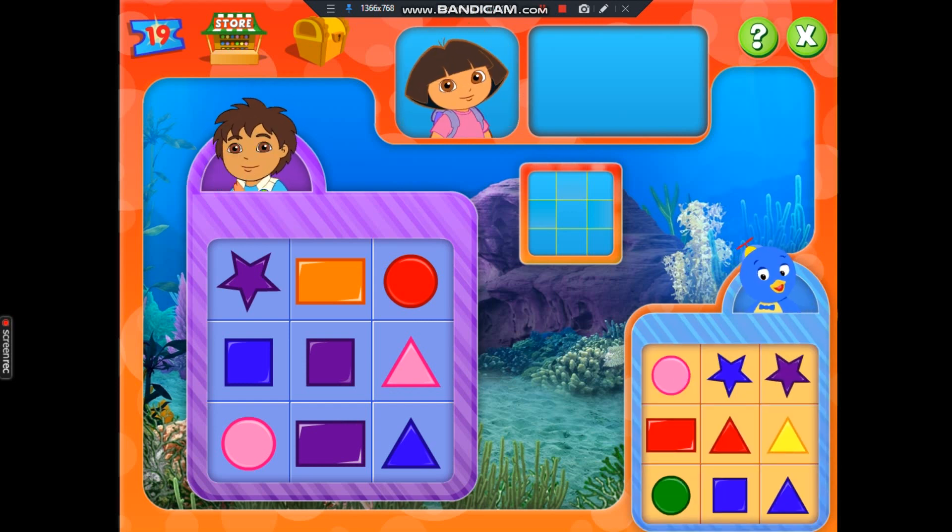Bingo time! In this bingo game, we need to make a line to get bingo. Let's play a wild game of bingo. Orange rectangle. Fantastico! Blue square. I got one! Fantastico!